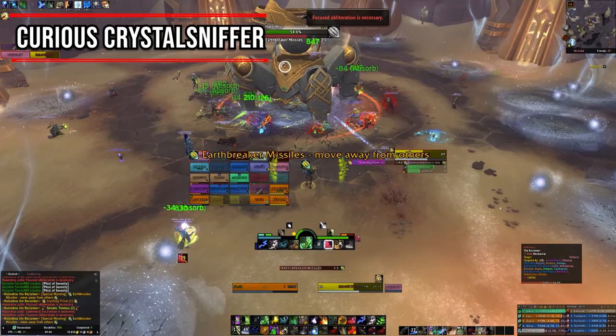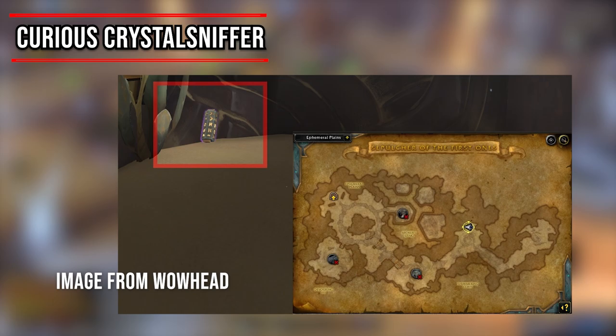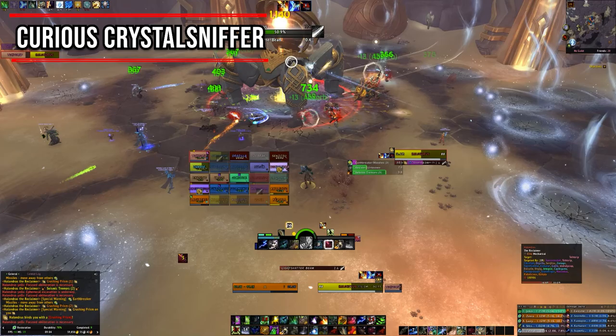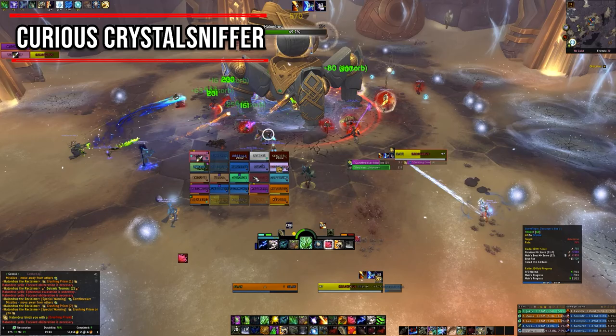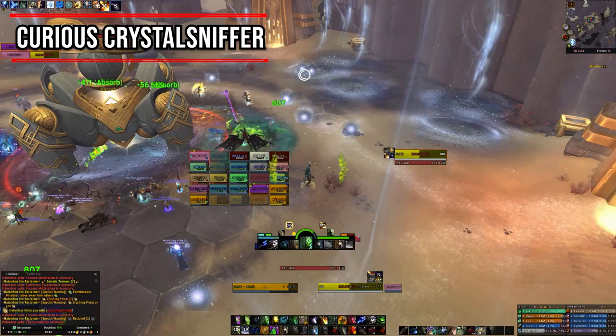The final schematic, for the Curious Crystal Sniffer, is in the second phase room of the Halondrus boss encounter in the Sepulchre of the First Ones raid. You can loot this on LFR, though it may also be limited to one per raid group. Because it's in the second phase room, the boss must be killed before the schematic spawns. Get it immediately after the boss dies — if the raid resets in any way the walls go back up and the area becomes unreachable.